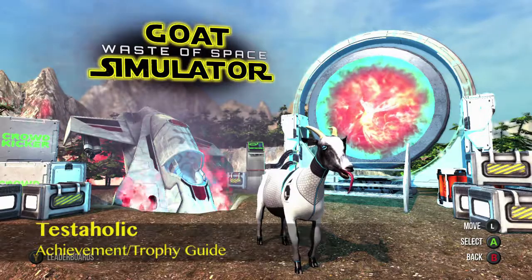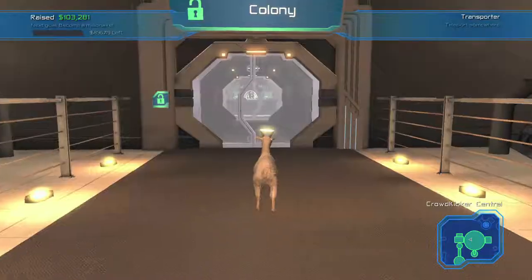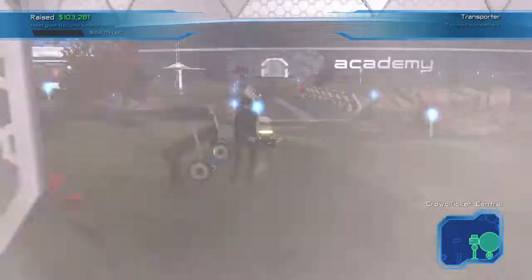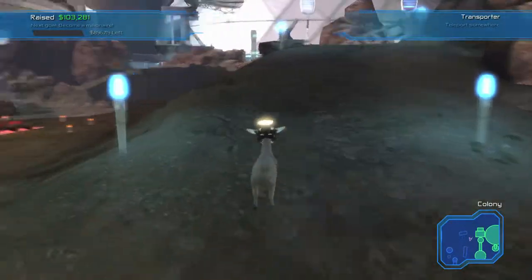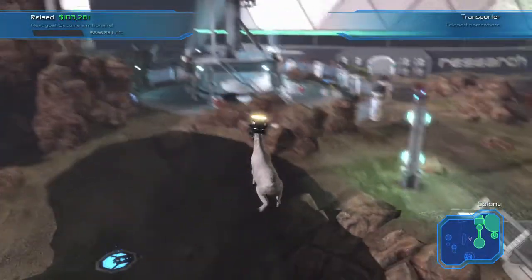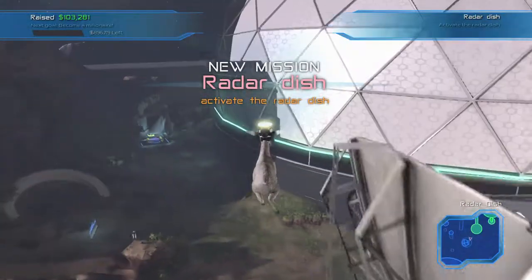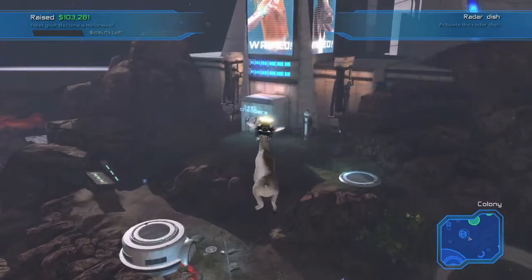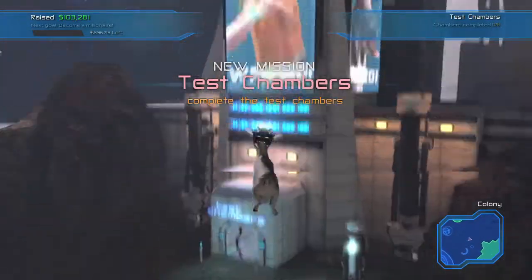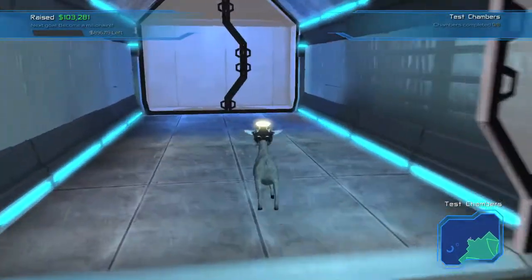Hey everybody, it's John here from Vigimiac.com. Here we are today back in the Waste of Space DLC for Goat Simulator grabbing the Testaholic Achievement. This is to complete every single test chamber in the game. The first thing you need is going to be 40 grand to unlock the test chamber area. So once you have that, just from the starting area, head to the left and look for this trampoline or bounce pad. Just hit it up and float your way over to the left — it should be this giant building with a billboard in front of it. Float your way over here and head on inside to this Aperture Science-esque building and play all the test chambers.